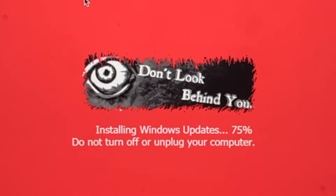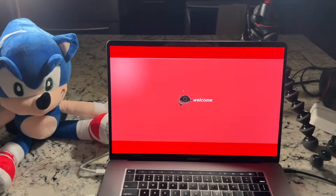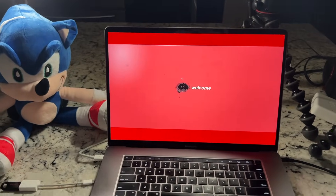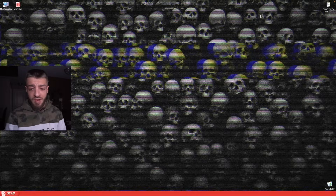Let's go ahead and click OK. Don't look behind you. Installing Windows updates. I hate jump scares. This is the Windows XP horror edition — the horror destructive. That's absolutely creepy and freaky. There's a bunch of skulls in the background. Something keeps popping up. There's a file called 'don't open me.txt' on the top right of the screen. Can't even highlight it, but let's click it.